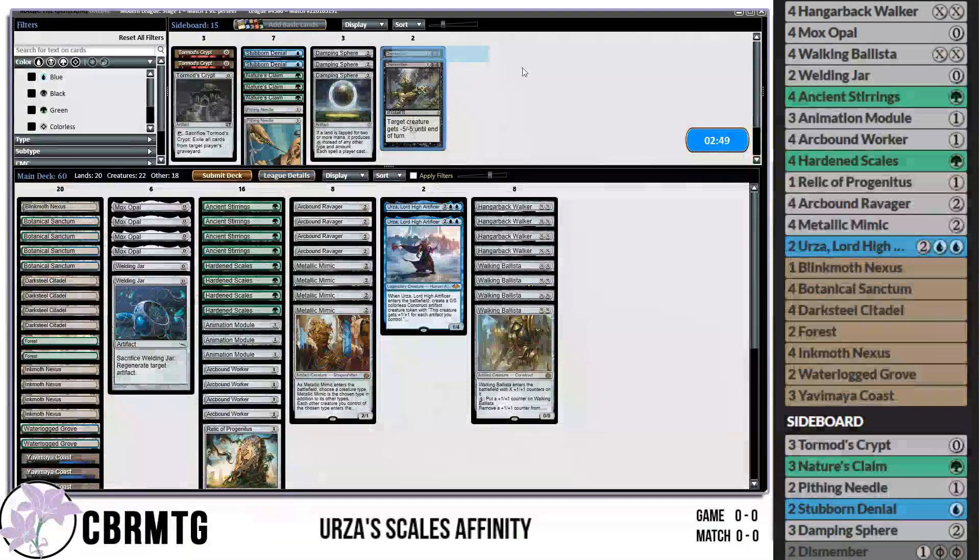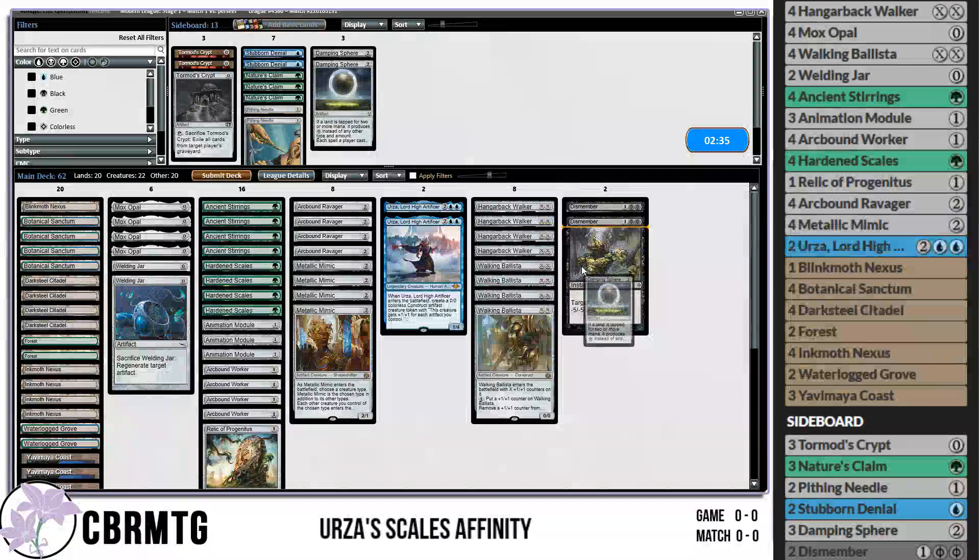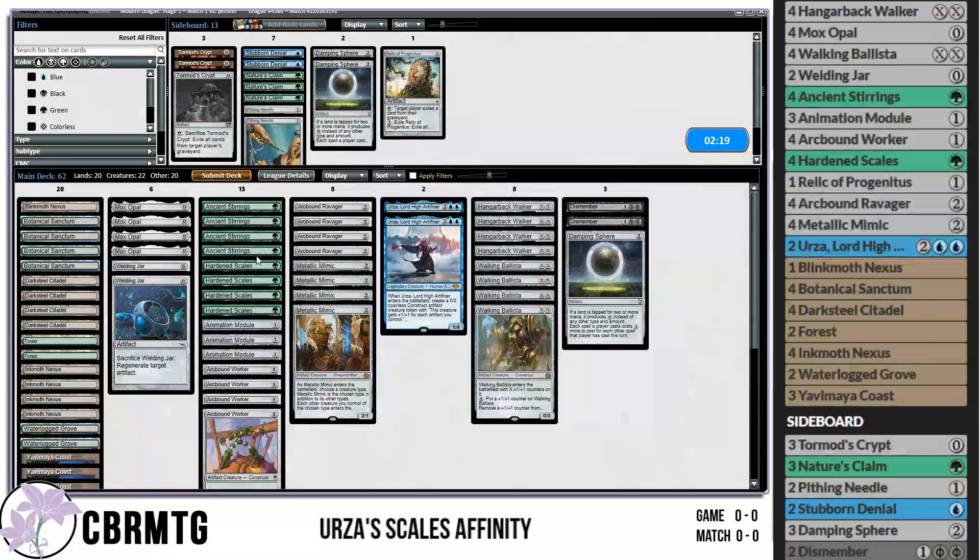Going into sideboards now. I'm probably playing Dismember. I had Torpor Orb in the board for a while — I feel a little silly that I don't have it anymore. It's honestly probably just Damping Sphere — just stopping them from going off is pretty important. Torpor Orb would be really good here. We'll go down the relic, keep the welding jars for bolts, go down one stirring since I usually trim a stirring when bringing in colored cards, and go down a worker. We're on the play — Damping Sphere is a little dubious but we'll see.